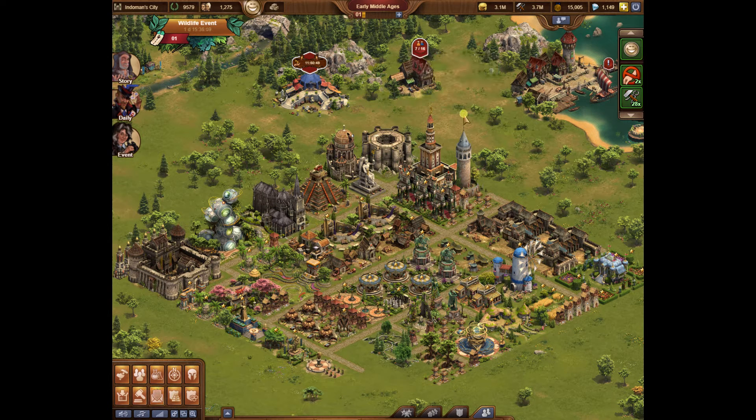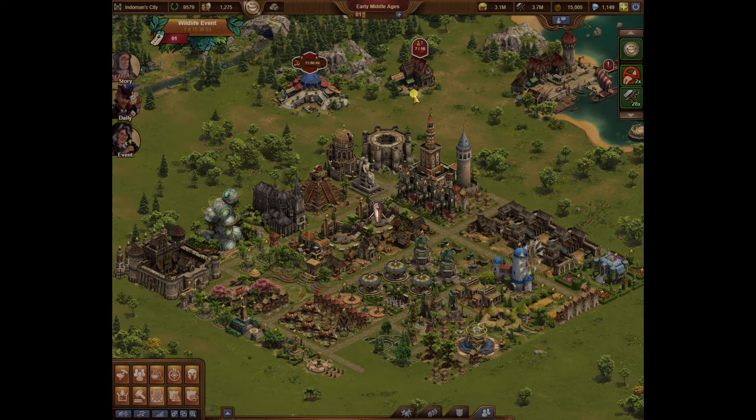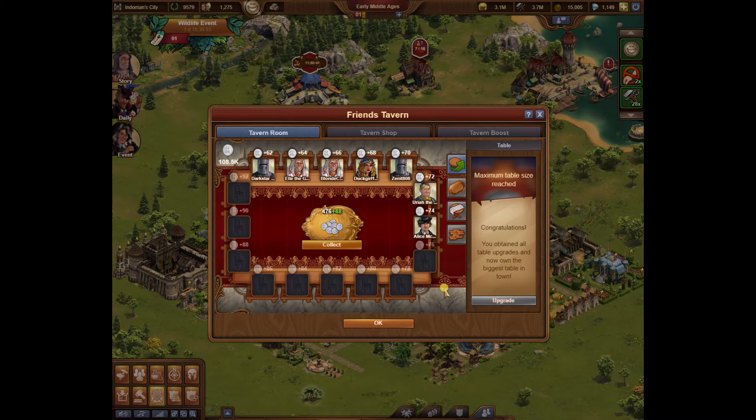Hi guys, this is my next video. I'm going to talk about the Friends Tavern. With the tavern, I highly suggest you check it daily and collect all your coins. If all your seats are full, yours may not look like mine — mine's fully upgraded — but coins you will find are pretty valuable when it comes to guild expedition and even guild battlegrounds.